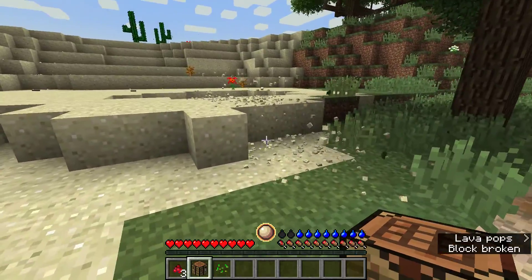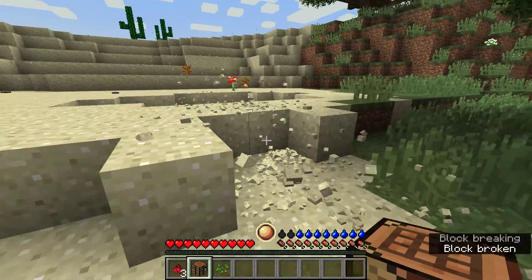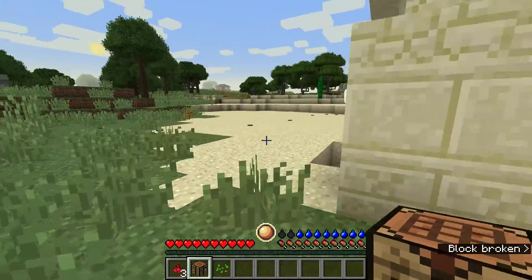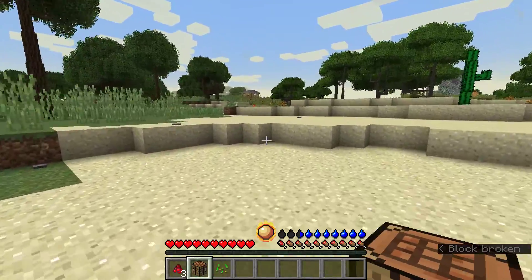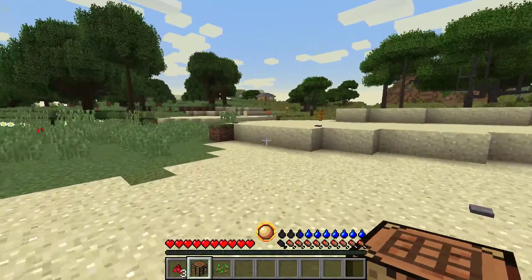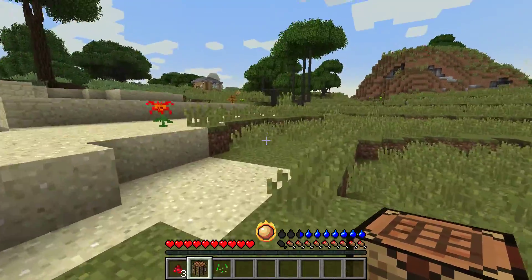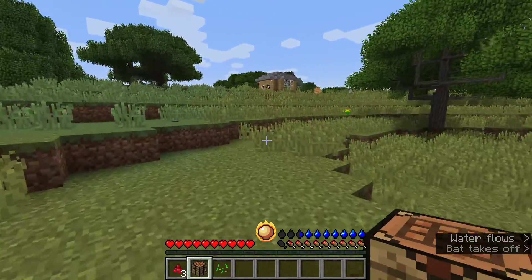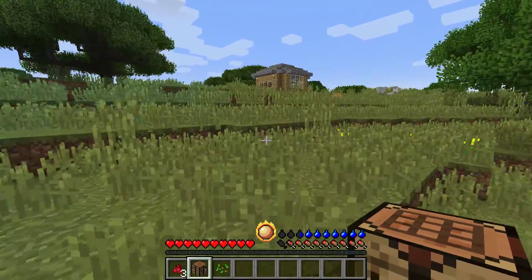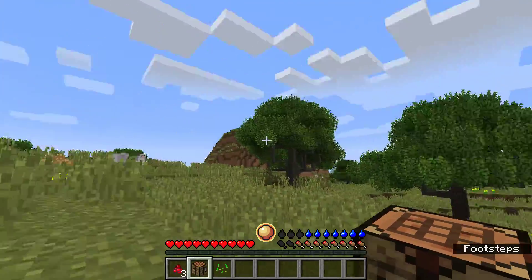I'm gonna come see what this thing is. I'm gonna run away for my life, because this is actually a pretty good spawn. There's a house over here. Half the time I usually just die, but this is actually a pretty good place to be in. There's even a house up here.